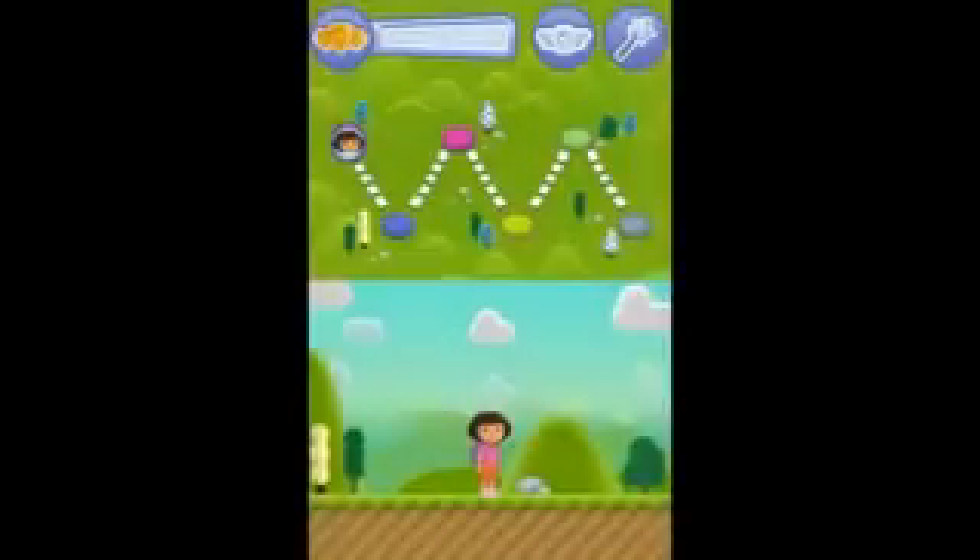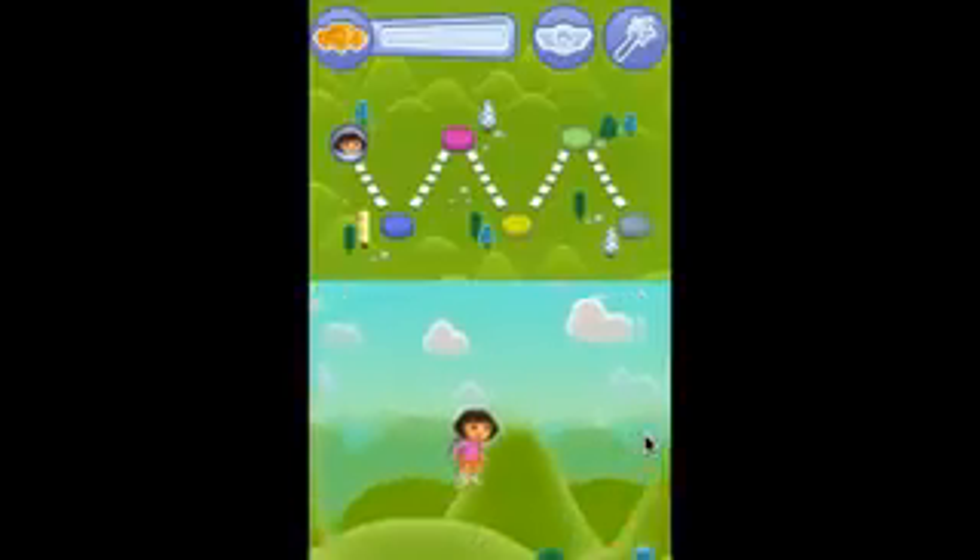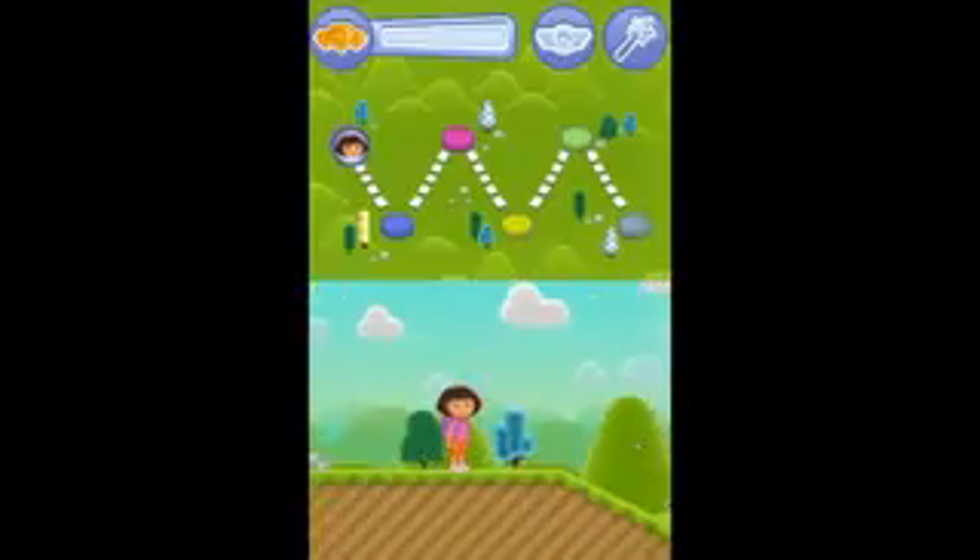Let's explore the Grassy Lands to find the missing airship parts. Touch the touchscreen with the stylus and I'll move towards it. There's an air crystal — those make the airship fly. If we collect enough of them, we can earn high flyer badges for each level.